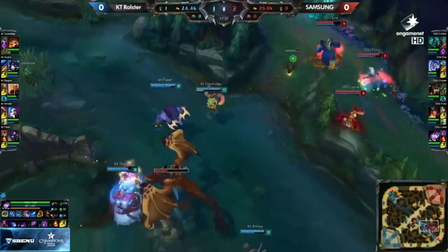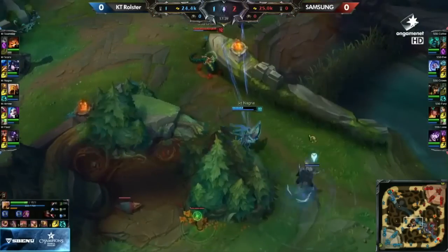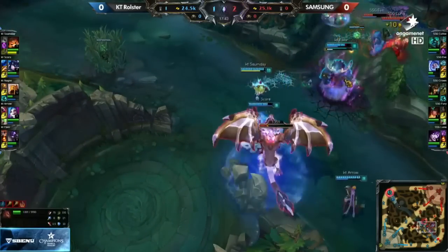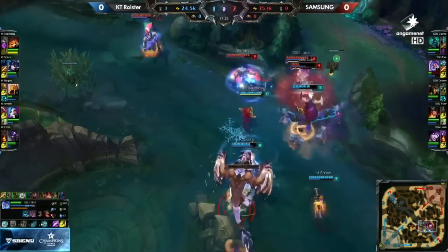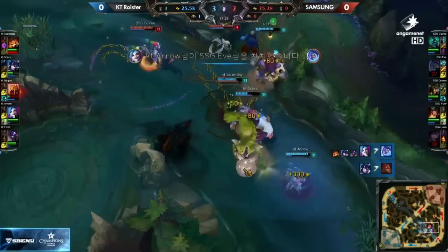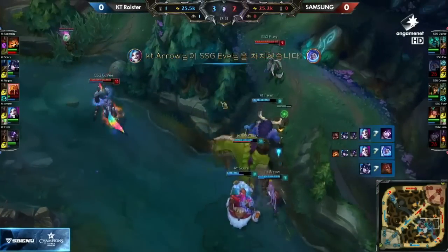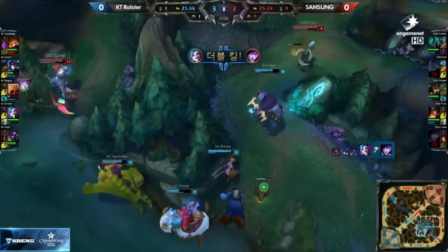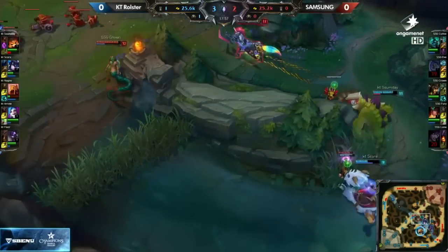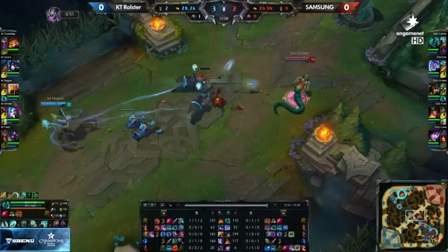Summoner's zoning a little bit, trying to control that choke. They've got Samsung kind of backed into a corner. Meanwhile, Nagne in a little bit of trouble against Crown. Dragon getting lower — KT really want it. Can Samsung take it? Not quite. Now the fight begins. Kuve coming from the side. Luna gets taken out almost immediately, and Fury on the run. That's a double kill right off the bat for Arrow. A slow on to Kuve.